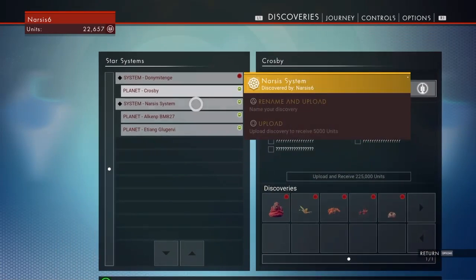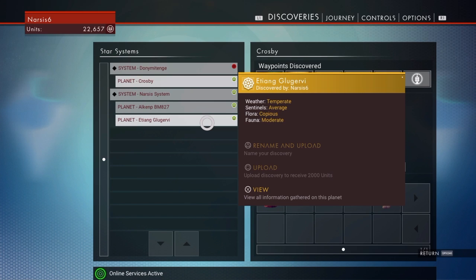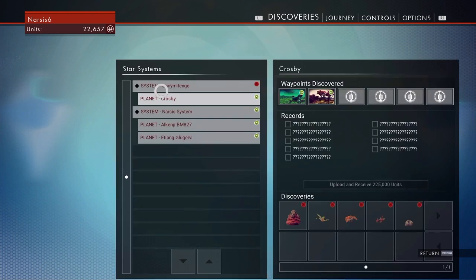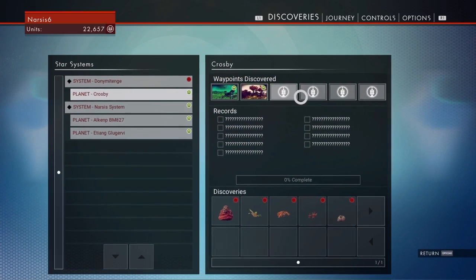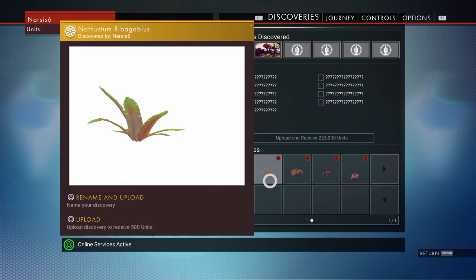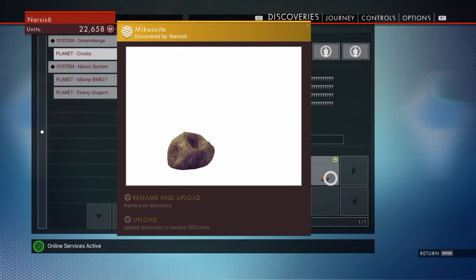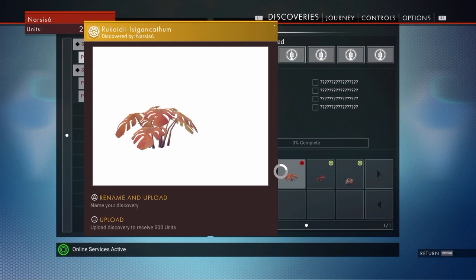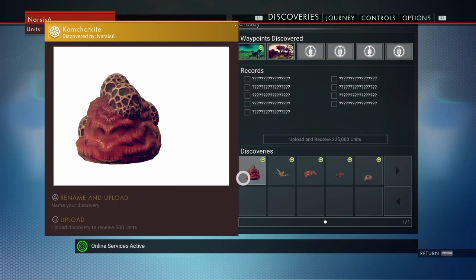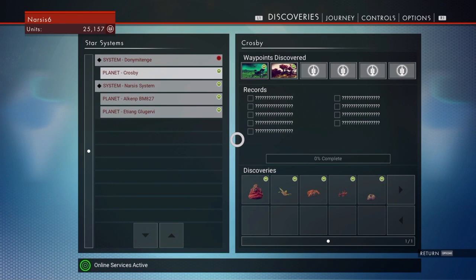It looks like each planet has six waypoints. I guess you have to be on the planet to look at it, but this one at least has six waypoints. I presume the objective when I go to each planet is to find each of these waypoints and scan some of this stuff in. This gives you money when you upload it — you get rewarded for your discoveries. We've got an overall progress with that, but this is zero percent. I've definitely done some stuff, so why is it zero percent?